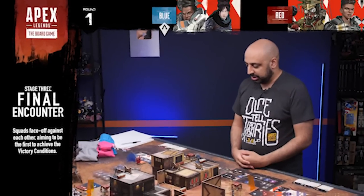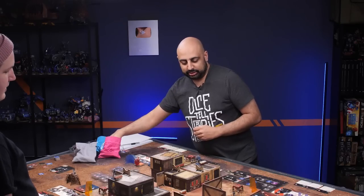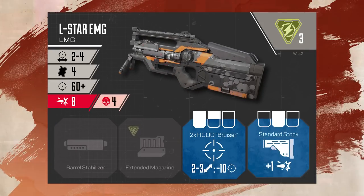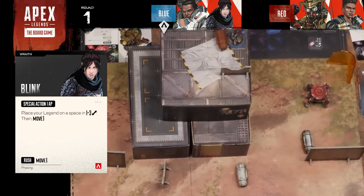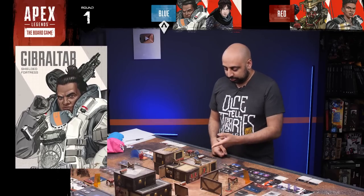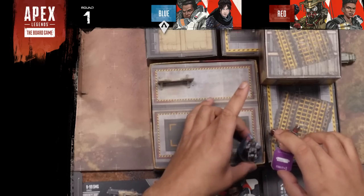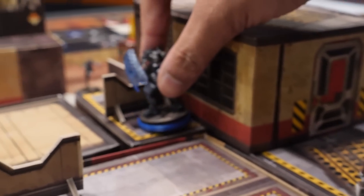Round 1 begins. Mubin activates Wraith, who interacts with the loot crate next to her and finds an epic knockdown shield, a rare standard stock, a rare scope, and some energy ammo. For her second action, Mubin spends an action point to play Blink, placing Wraith at range 1 to 3 and moving an additional one after. Gibraltar then interacts with his supply bin, getting an epic stock for his alternator, and moves to cover.